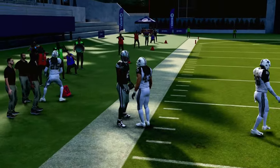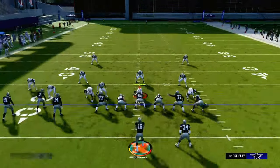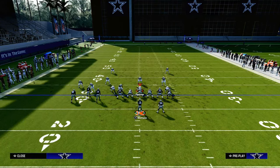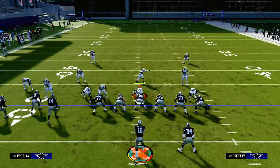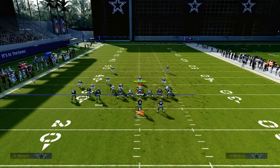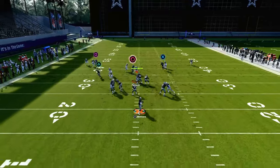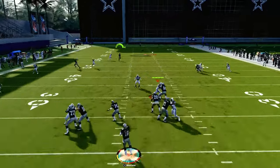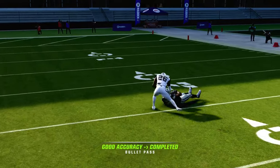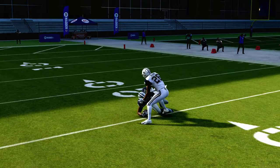The tight end post absolutely destroys man coverage. Your opponent is going to have to drop some zones on the field, and oftentimes that's going to result in them taking the safety out of the middle of the field. When they do that, because you have this deep skinny post coming from a compressed set, it's pretty effective at beating isolated one-on-one man coverage over the middle for a big play.